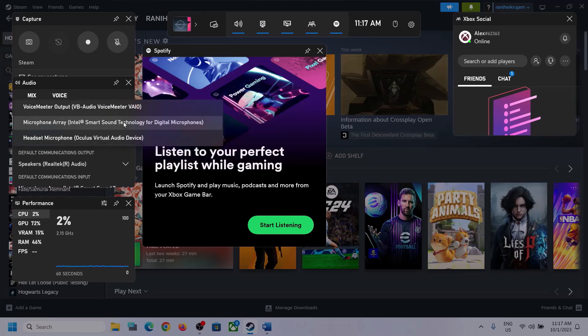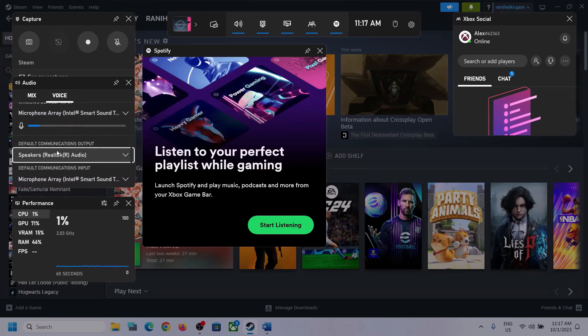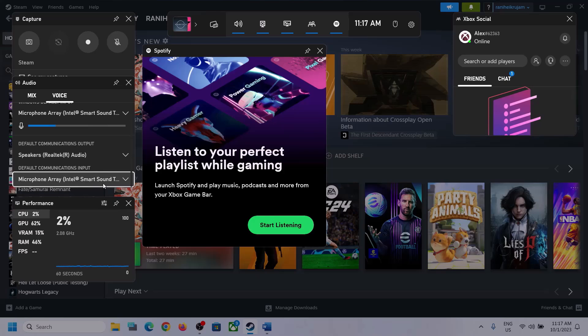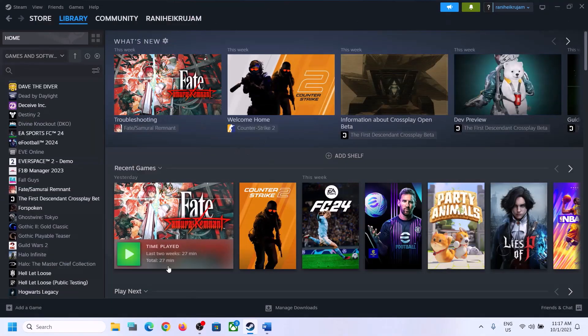Then go to the Voice tab. Make sure you select the right audio device here as well. Scroll down and under Speaker Communication Output, select the correct audio device — in my case it's Realtek Audio. Whichever headphone or speaker you're using, make sure you select that particular device. After this, launch the game and check.